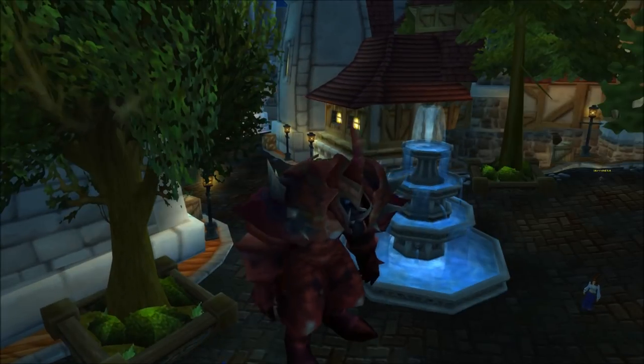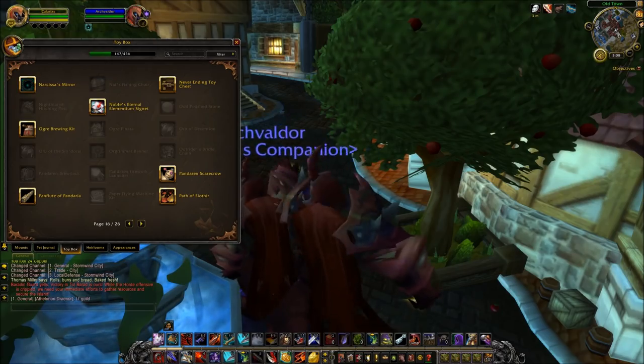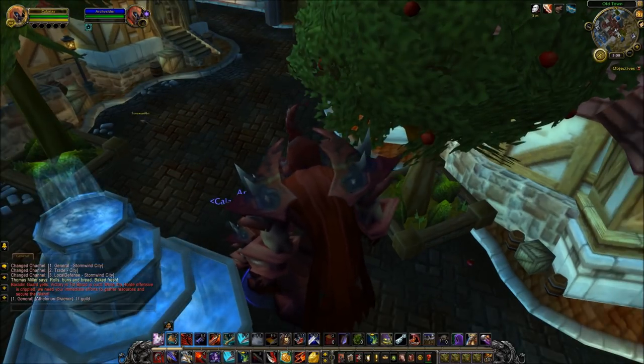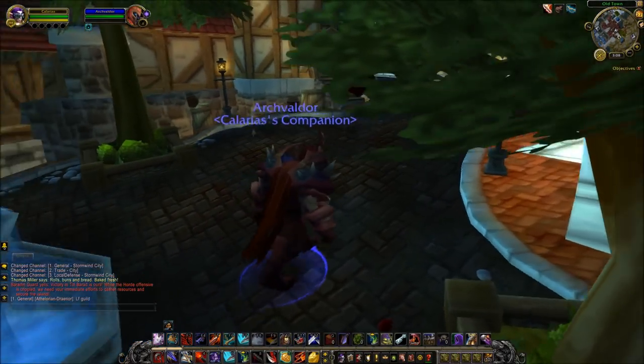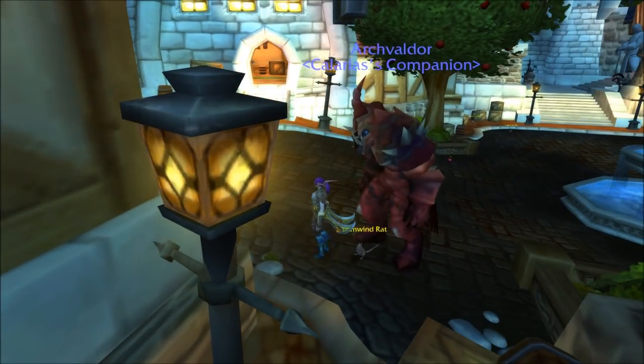Use your Narcissa's Mirror toy to copy your pickpocketed appearance onto the Battle Pet. Then remove the pickpocket disguise from your own character to avoid any confusion. The Wasteling eats any random critters that are nearby and increases in size with every meal.